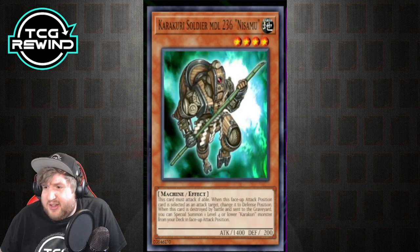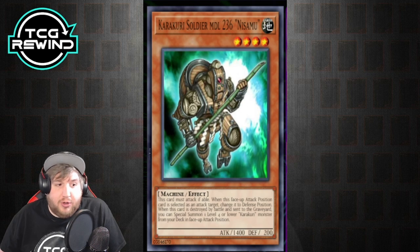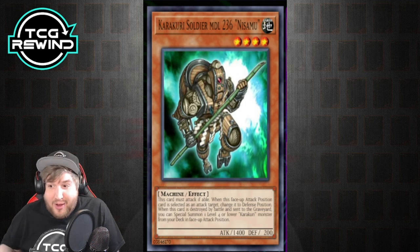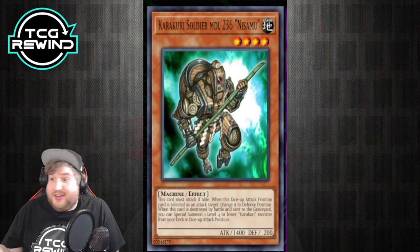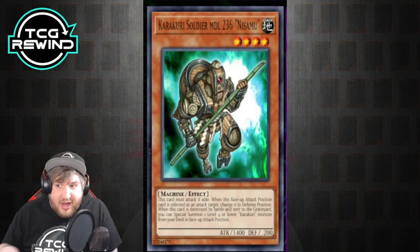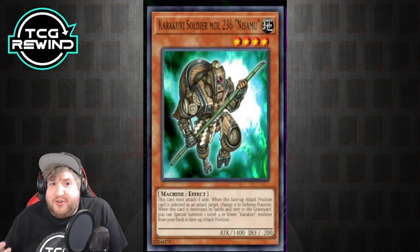The last card that helps get you Kamoichi is Nisamu — kind of like the Giant Rat or X-Saber Emmersblade of the deck. When it's destroyed by battle, you can special summon one level 4 or lower Karakuri monster from your deck in face-up attack position. The must-attack clause is really relevant here — unlike Emmersblade, which can go into Dark Soul in defense and pass, this card cannot. The next monster that's summoned also has to be able to attack.